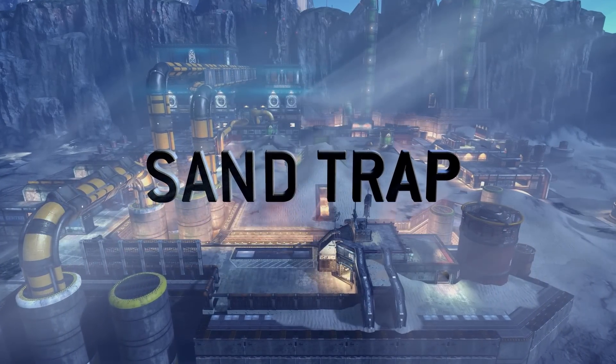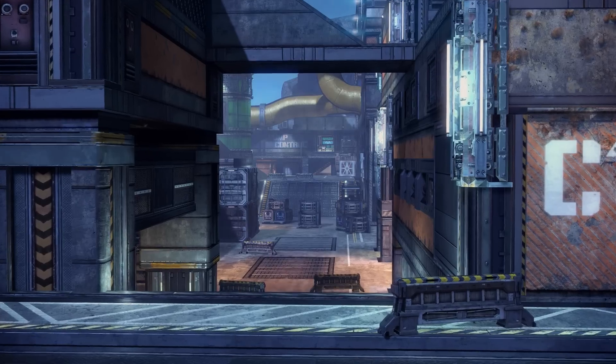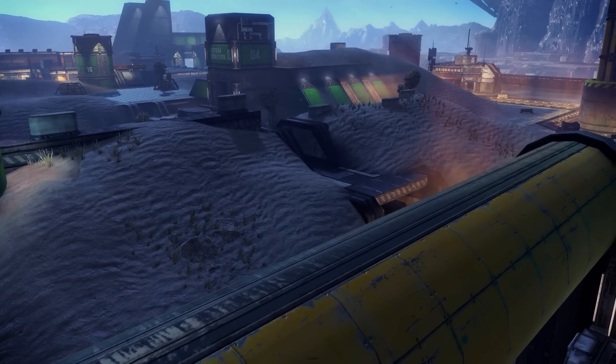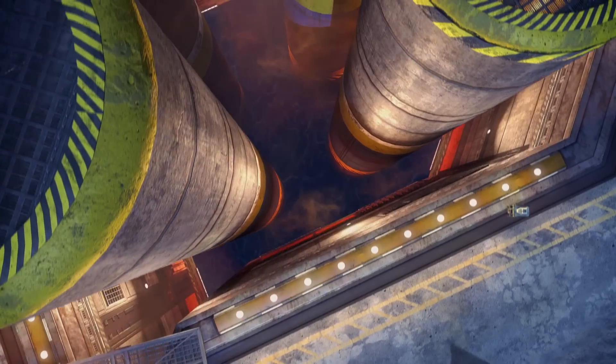Sand Trap. Deep reservoirs of unrefined fuel have transformed this recommissioned IMC facility into a key strategic point on the frontier. Its vast open spaces favour Titan movement, while pilots can escape into the deep chasms where skilled wallrunning is essential to avoid the fatal drop into the fuel reservoirs.